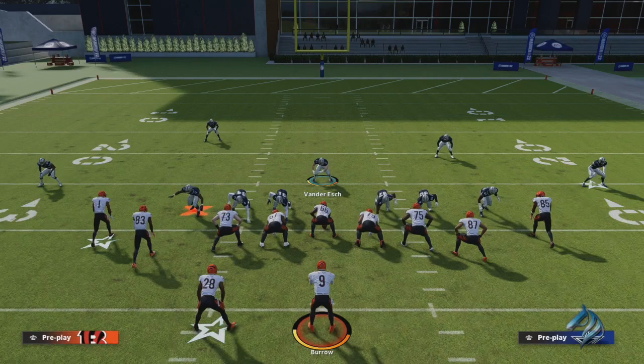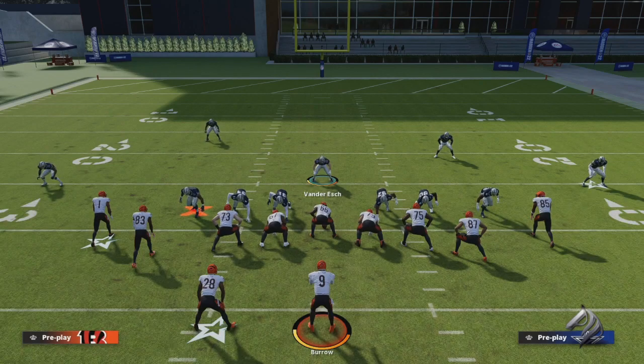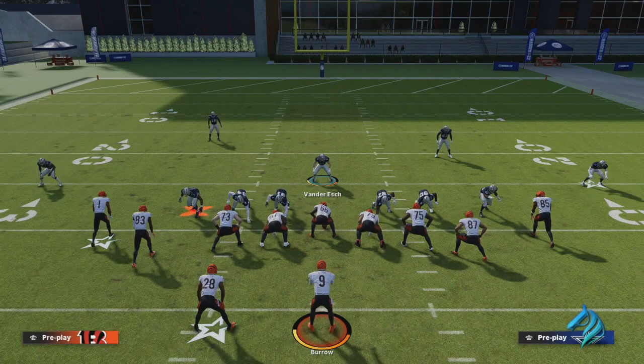For Madden Ultimate Team, this is definitely the defense you want to be using — especially with the AP update sets they keep dropping, which help this defense more. You're able to utilize more Under Pressures, Edge Threat, and Zone KO so your safety can knock the ball out on quick reads. The meta is what's going to make you great at Madden. If you guys are new, make sure you subscribe to the channel. My name is Pony Montana — two fingers, deuces, and peace out. I'll see you guys in the next one.